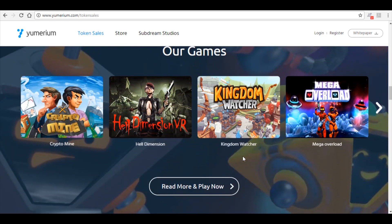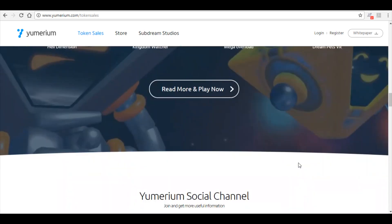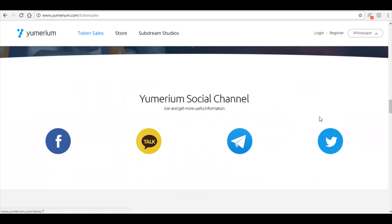Their games include Crypto Mine, Hell Dimension, Kingdom Watcher, and Mega Overlord, plus a few more. You can actually play the games they've made right now — I'm sure they're on iOS and Android devices as well, and probably a desktop application too.